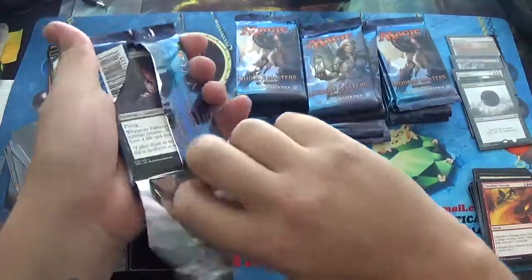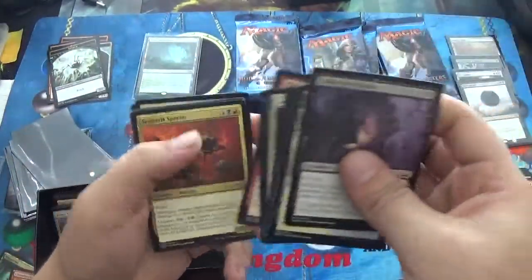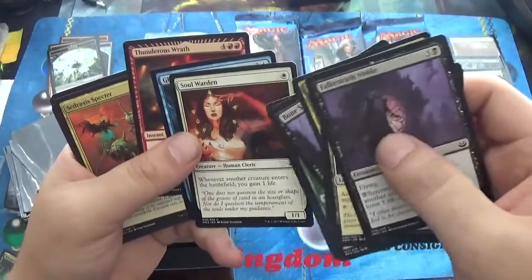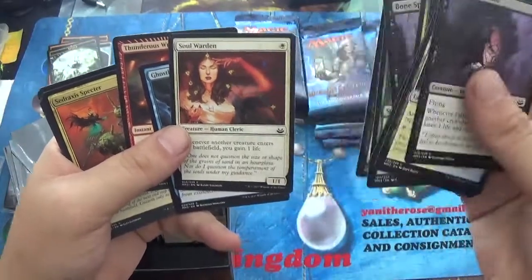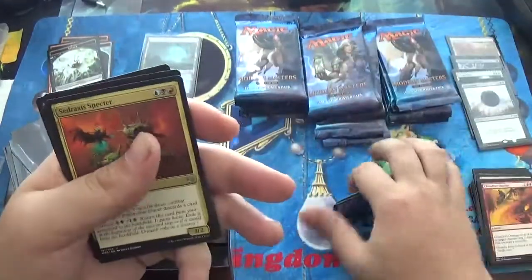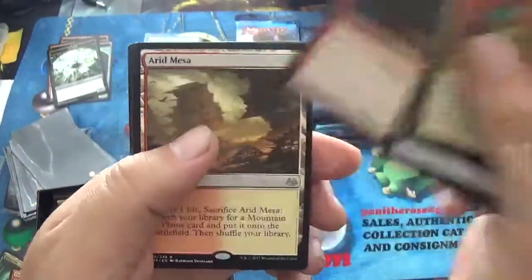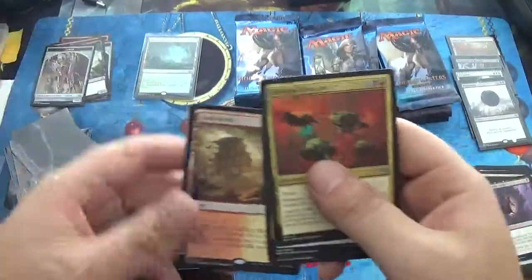I haven't been checking these — I probably should. Soul Warden — that's one of the commons I'm looking for. It's not worth a ton, but I definitely want to keep in stock in case it goes back up. I do think Soul Warden will travel back up to its normal price of around at least a dollar a piece within the next six to nine months, so I'm currently stocking all I can get. Thunderous Wrath is one I collect, so obviously that's amazing. We have a Sdraxxus Spectre, Soul Manipulation, Goblin Assault in our rare, and an Arid Mesa — with a Foil Aether Tow. That is three fetches in this one box so far.